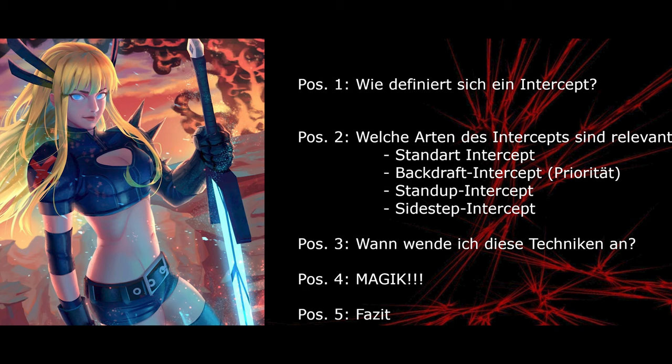Was passiert denn hier heute? Wir werden verschiedene Begriffe immer wieder hören, deswegen versuche ich sie vorab zu erklären. Was ist ein Intercept überhaupt? Beim Intercept geht es um nichts anderes, als einen Angriff des Gegners abzufangen. Für gewöhnlich parieren wir einen Gegner, bevor wir ihn angreifen – das funktioniert oftmals allerdings nicht, weil beispielsweise Gelenkeknoten aktiv sind oder der Gegner generell lähmungsimmun ist. In dem Fall greift man zum Intercept.